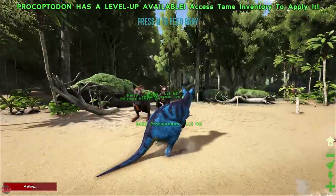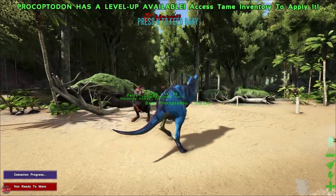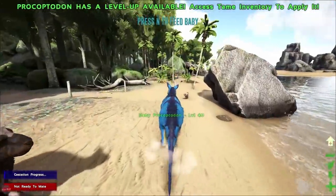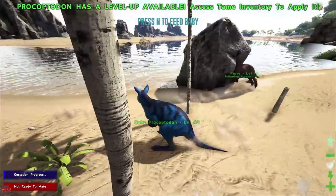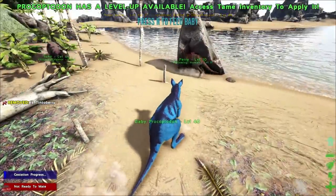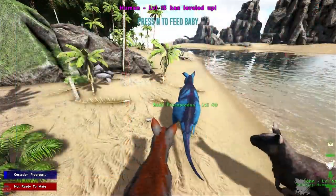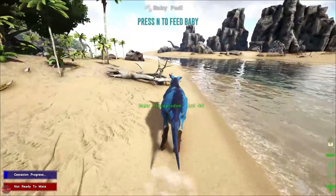We're mating already — holy shit. I've literally just popped a baby out and this guy is inside of me. Whatever floats your boat, I guess. Let's go and kick this Parasaur's ass — go and get him, boys and girls. Just go around it. Did you kill it? You must have. Oh, we've got some levels as well — it was meant to be movement speed. God damn it.